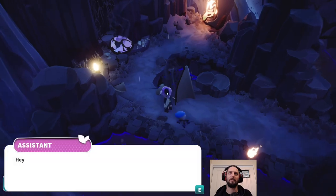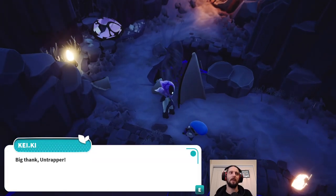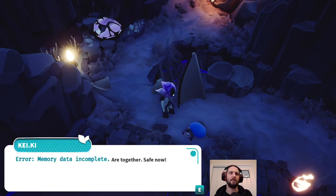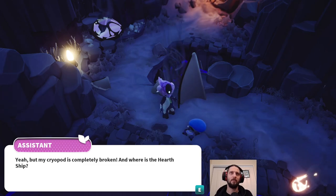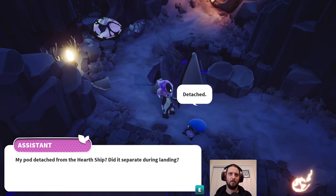Free our little robot friend. 'Hey there bud, don't be scared. Big thank, Huntrapper. What happened? Error. Memory data incomplete. We are together now. Safe now.' 'Yeah, but my cryopod is completely broken and where is the hearthship? My pod detached from the hearthship. Did it separate during landing?'